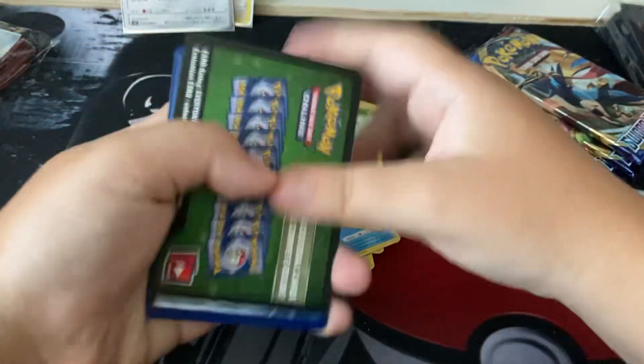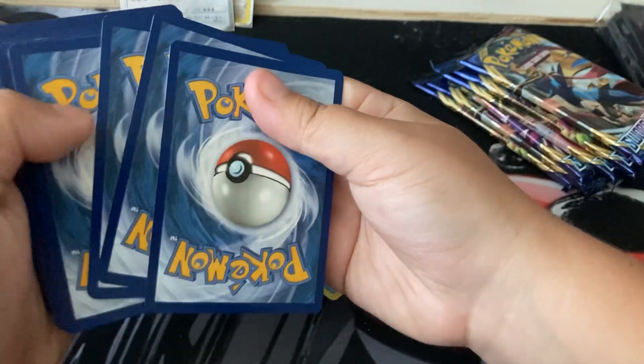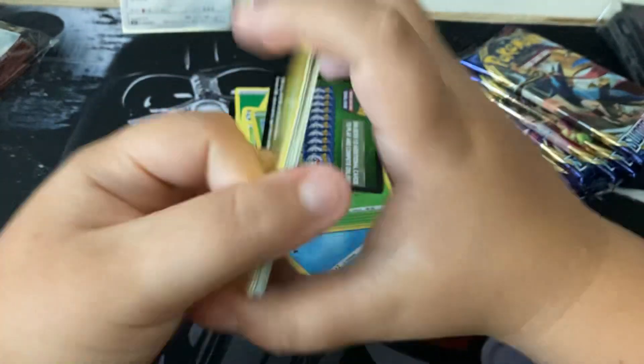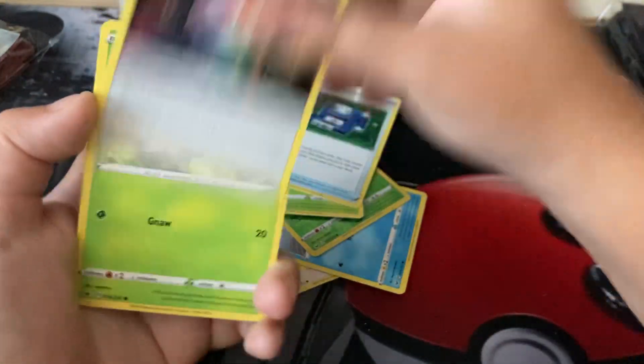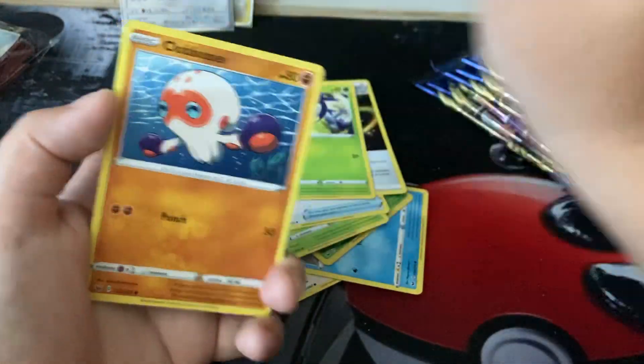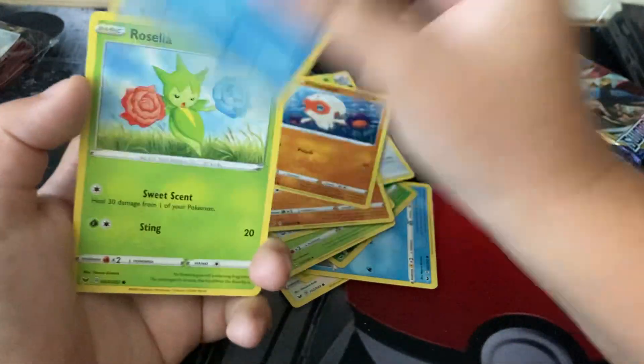The card that I really want to pull is the rainbow rare Snorlax, or the full art V, or maybe one of the gold cards like Zacian or Zamazenta.